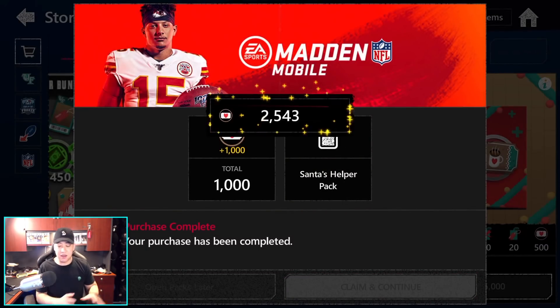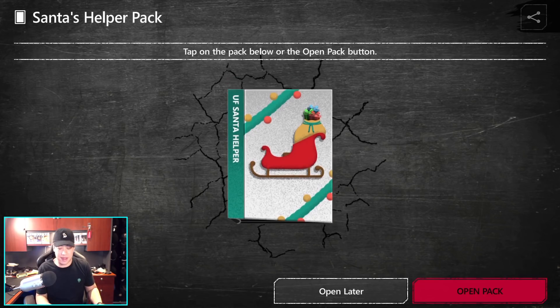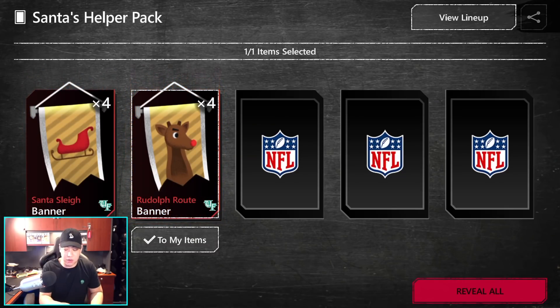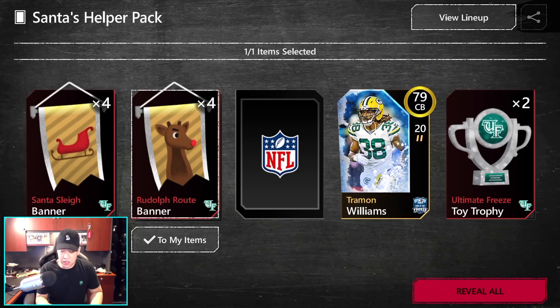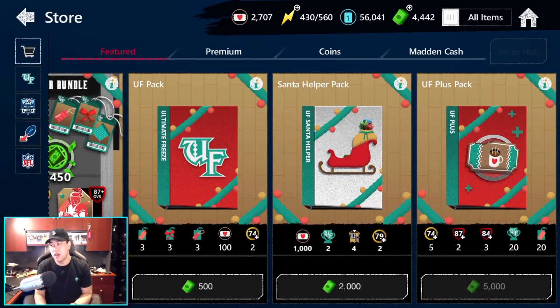But it makes a lot of free-to-play players feel like this is going to take forever. We're a little disappointed that it is this difficult to try to build one of these guys. Let's see what we also get inside of the pack - we got some Ultimate Freeze tokens, trophies, and two Field of Freeze players. No Ultimate Freeze players whatsoever inside the pack. 2,000 Mana Cash is $20, and that's the only pack that gives you the Rudolph helpers.